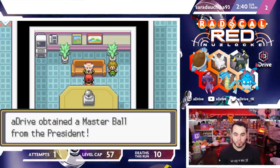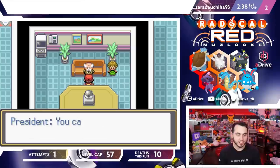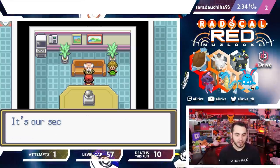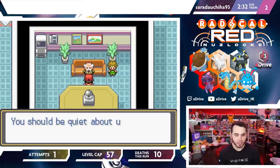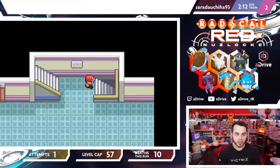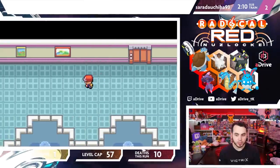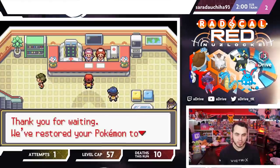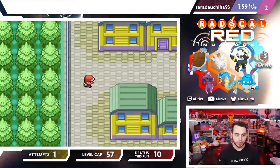We're going to get the Master Ball from the President. And I think someone's about to give me the Mega Ring, though I don't know exactly when. I know you guys are hyped about that. I don't think there's any more Trainers in here. Let me heal and look through the rest of the Silph Co., just so I don't miss anything — I didn't explore the whole thing. There's still Poké Balls and stuff.